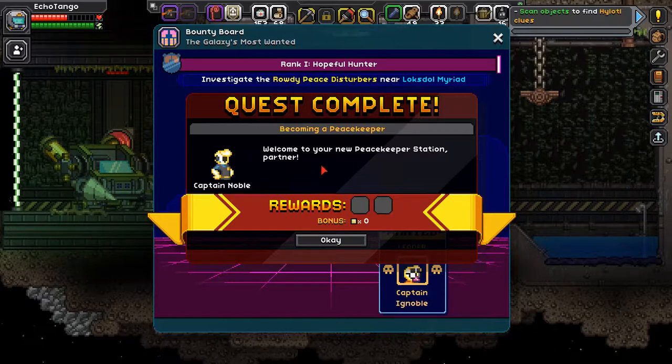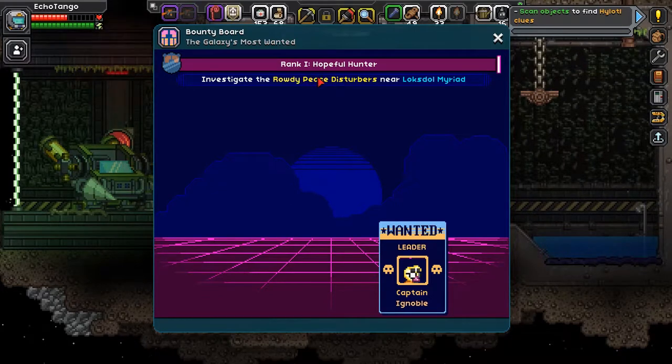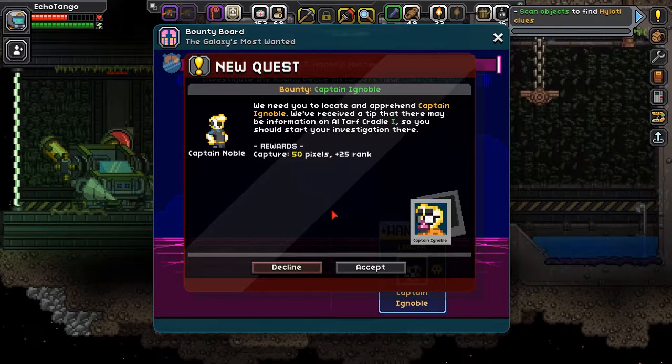Hold on — Rank 1: Hopeful Hunter. Investigate the rowdy peace disturbers near Lopsal Moon. Wanted leader: Captain Ignoble. We need to locate and apprehend Captain Ignoble. We've received a tip that there may be information on Altarf Cradle 1, so we should start our investigation there. Rewards: capture 50 pixels plus 25 rank. We'll do it.